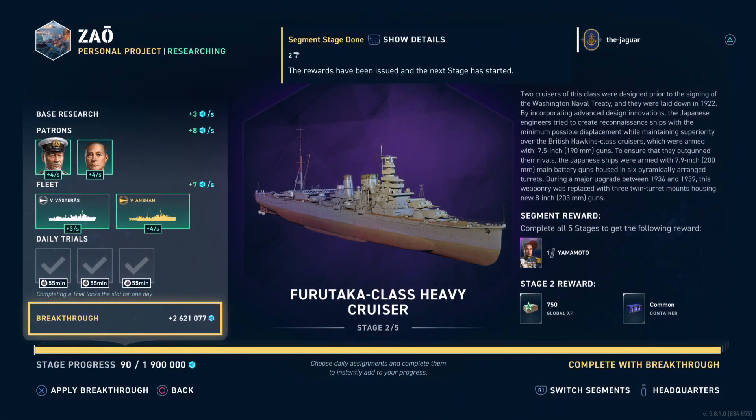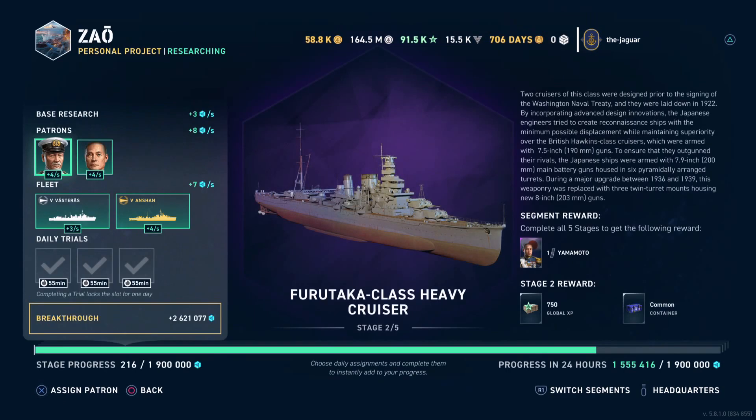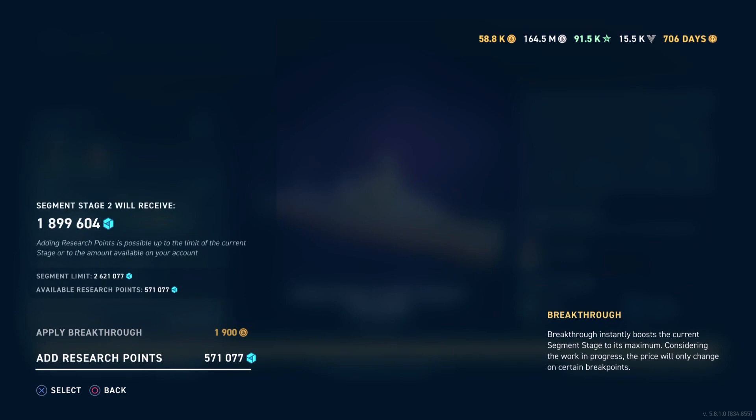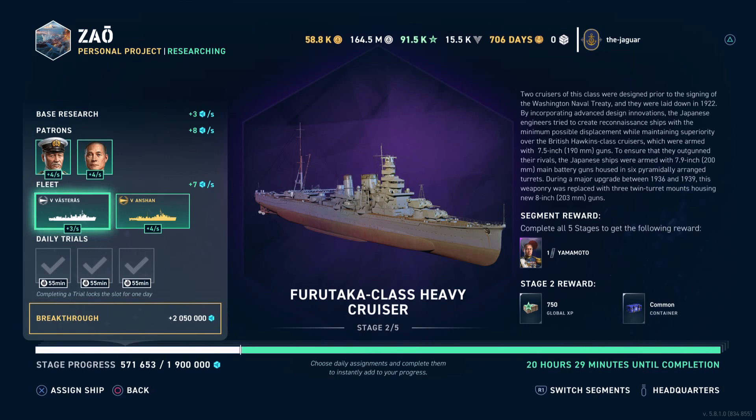Now we are on the second stage of the first segment. We have five hundred and seventy-one thousand research points — you got to use them or lose them — so we're going to go ahead and do that. In 20 hours and 29 minutes the second stage of the first segment will be complete and we will get the global XP and the common commander crate. We'll also do the daily trials probably in AI to make sure we can get that done quick.